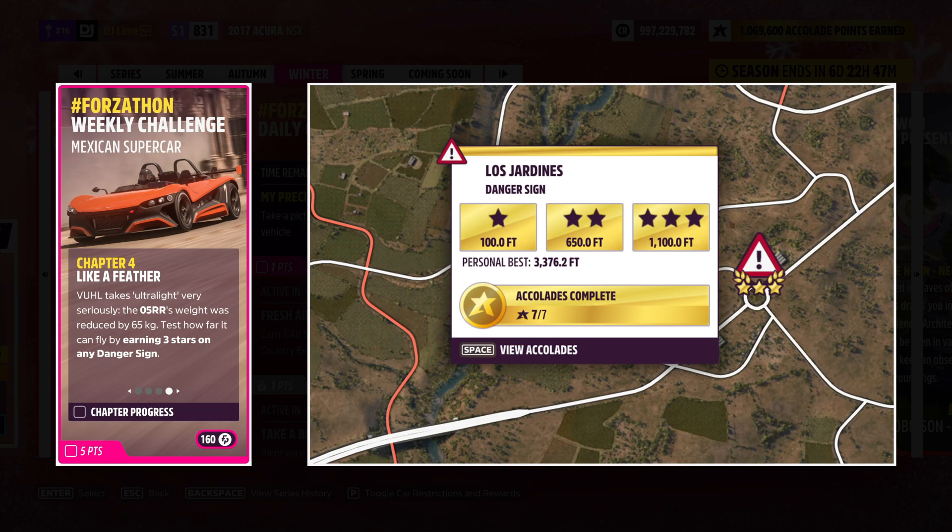For the final challenge, you earn three stars on any danger sign. I'll look for an easy location to attain three stars — the most notable one is at the end of the highway. You can hit three stars in a stock vehicle, but you have to be pretty lucky on the top speed, which is why I'd recommend upgrading just a little bit.